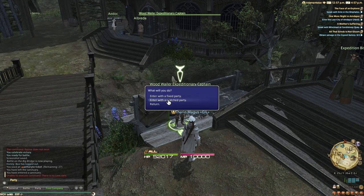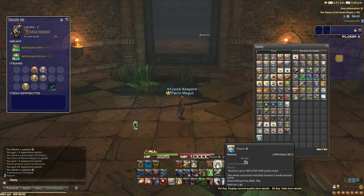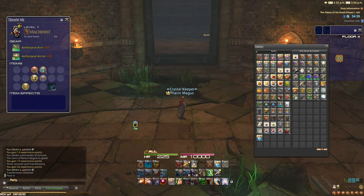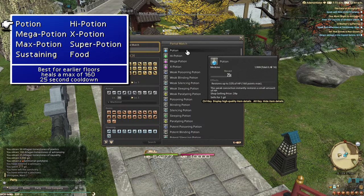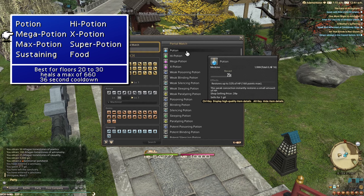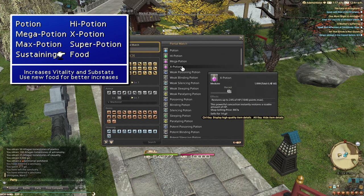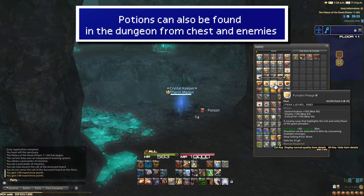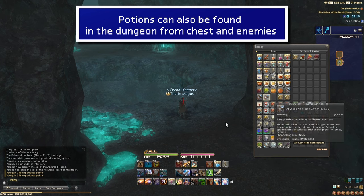Before entering the dungeon, there are a few things you should do or know to prepare yourself, starting with consumables. Not every job is going to have a good form of sustain or mitigation, and since you'll be going it alone, you'll need to find a way to alleviate this. We do this through items like potions for healing and food for extra health. Though you may not use things like super potions in trials or raids, for Deep Dungeons they are a must, and while the damage given by food isn't going to be that impactful, the extra vitality can go a long way to providing added durability.